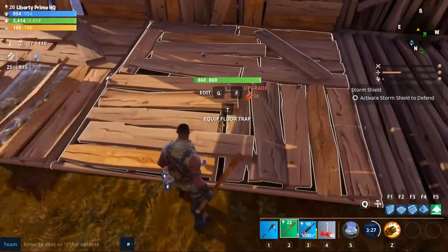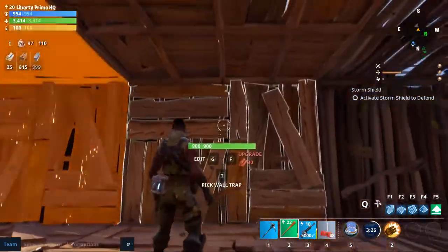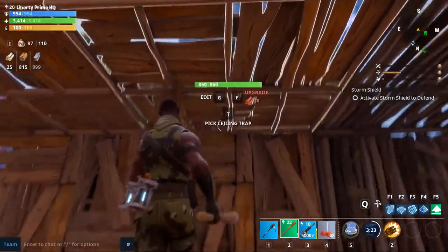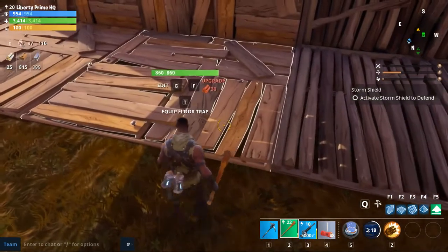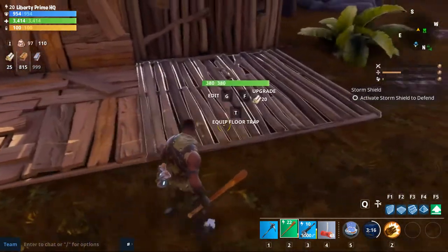This is level 2 for wood. It's better than the first. You can see the health values — 380, then 860. Pretty good.